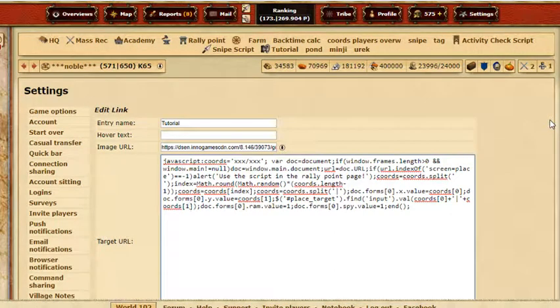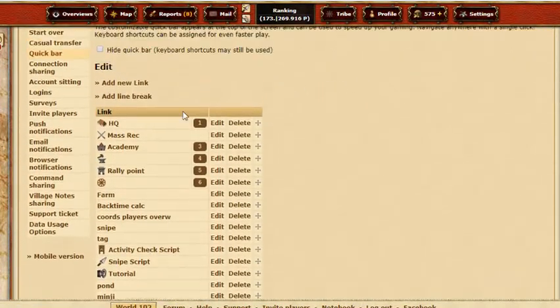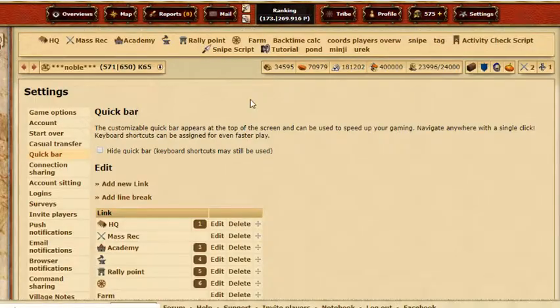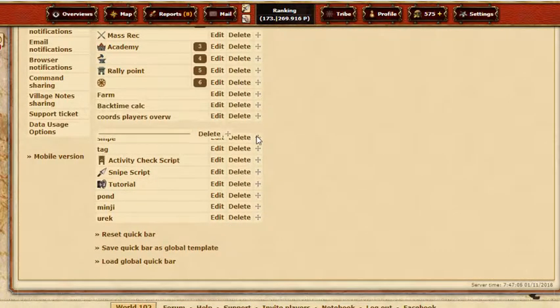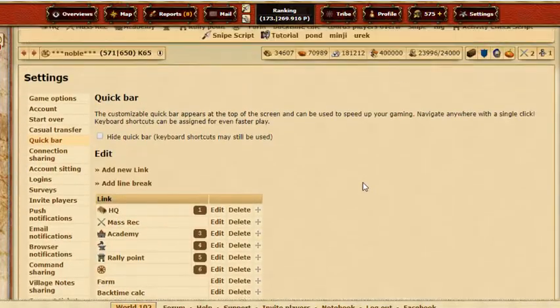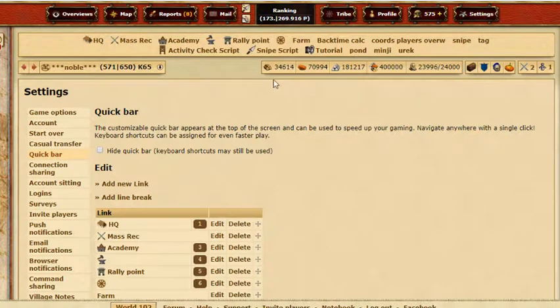Hey guys, today I'm gonna show you how to do some things with your quick bar. Let's go to the quick bar — you can add a line break if you want. I moved it up, somewhere after the sniper tag. After refreshing, you can see the line break is now after the snipe tag, and activity check is already on the next line.